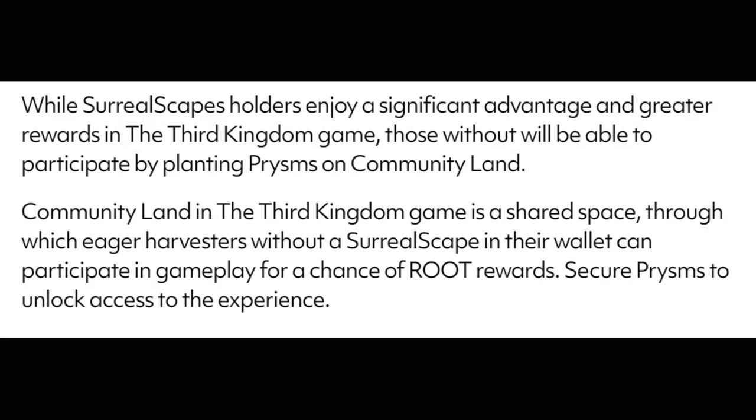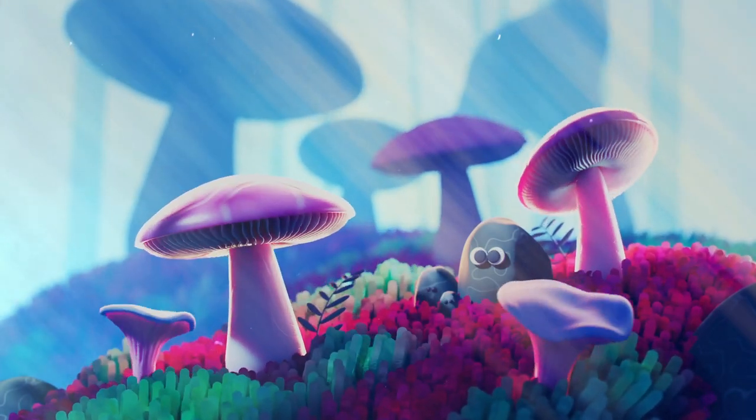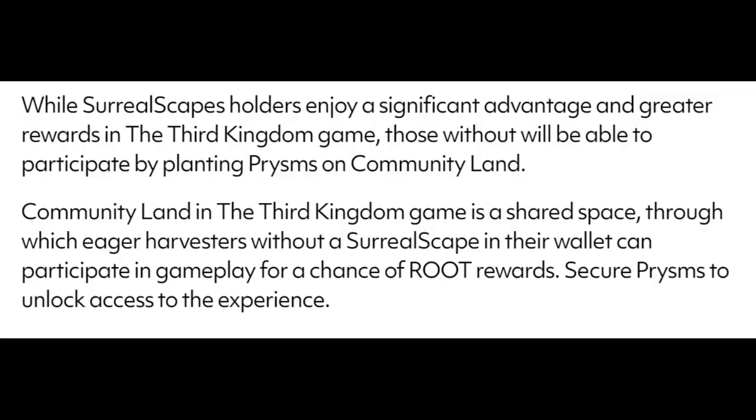While Surrealscape holders enjoy a significant advantage and greater rewards in the Third Kingdom game, those without will be able to participate by planting Prisms on community land. Community land is a shared space through which harvesters without a Surrealscape can participate in gameplay for a chance at Root rewards and secure Prisms to unlock access to the experience. It kind of reads like community land is its own thing, though more details are probably to come.